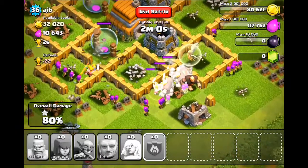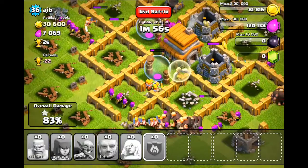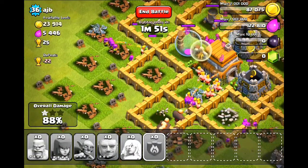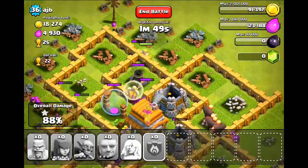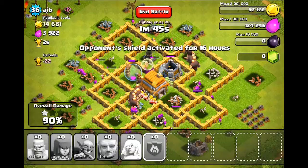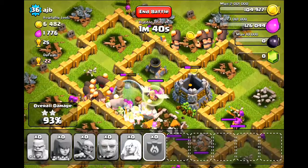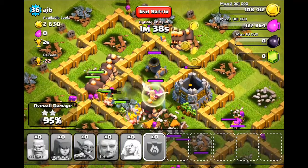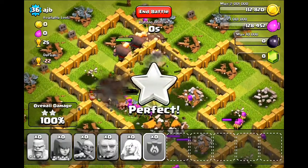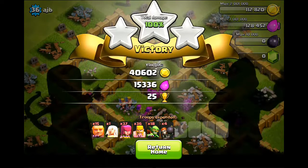The air defense only got one hit on our healer, which is no big deal. We have overpowered giants attacking this base — I don't think we even needed to deploy this many, but you never know; it's better to be safe than sorry. We're getting their town hall — 90%! Once the town hall is gone along with the elixir, gold, and the mortar, we're done. And there's the final piece — three-starred it, even though I didn't notice the air defense. That's pretty awesome.